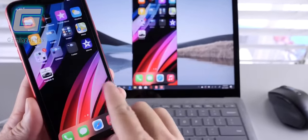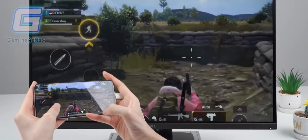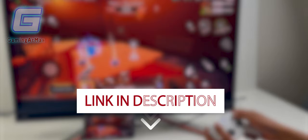With Mirror 2, you can easily cast your phone screen with audio from your phone to your PC, Mac, or TV. And it's free to use. If that sounds good to you, go ahead and try Mirror 2 now. Link in the description.